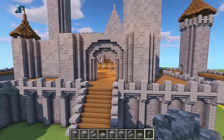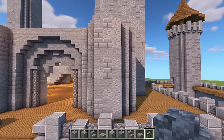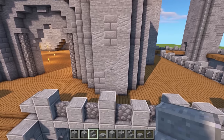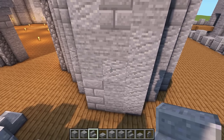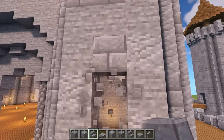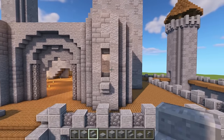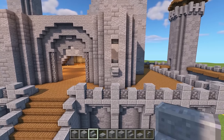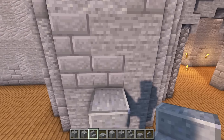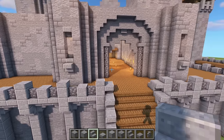That looks really cool. Now at this point we could go ahead and break in some windows. Get the polished andesite for now - on the third block up put a normal stair, then break one, two, three, four and an upside down stair there. We'll do the windows later. Then go one, two, three, upside down one there, a normal one there, one, two, three, upside down one at the top.